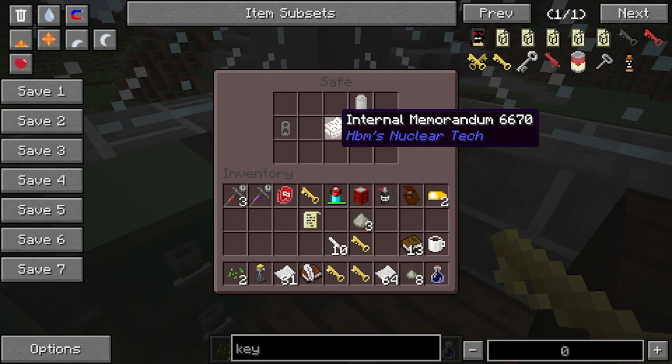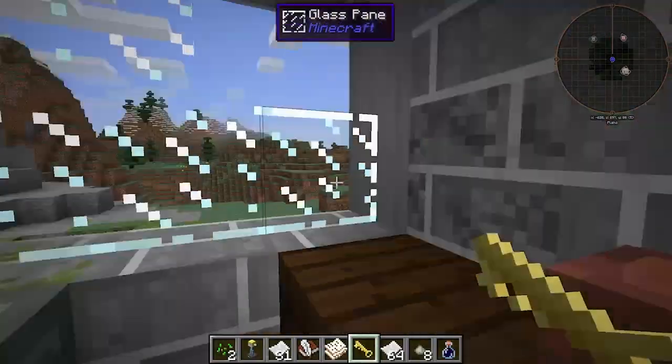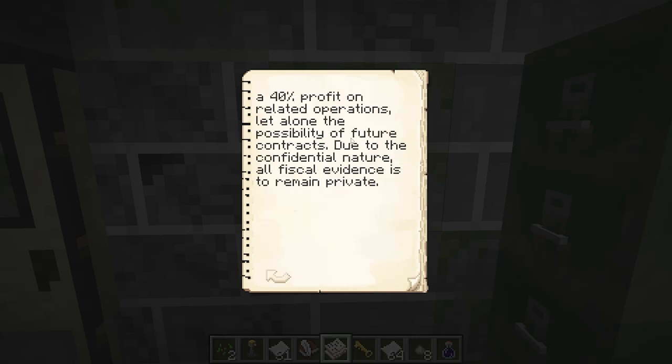I wonder if this actually has any text on it. It reads: 'Contract Management/Legal has made a breakthrough with the DLA. They have awarded us with a 45 billion GSA schedule for further procurement and research of the SAR alloy. At current estimates that would be at minimum a 40 percent profit on related operations, let alone the possibility of future contracts. Due to the confidential nature, all fiscal evidence is to remain private.'